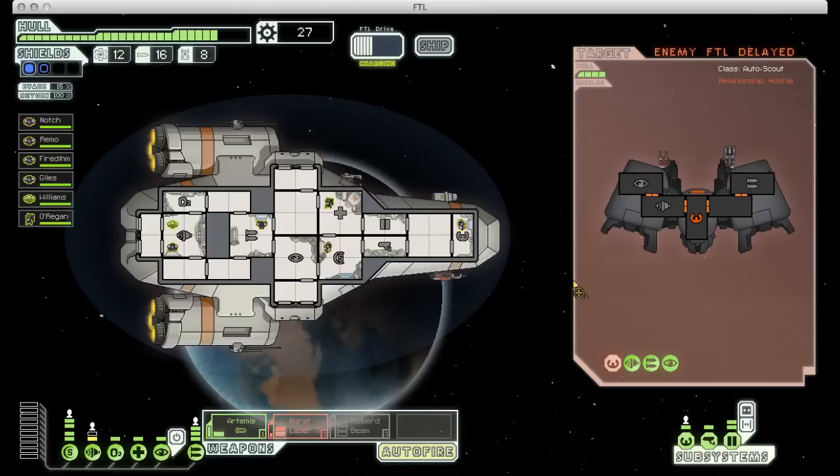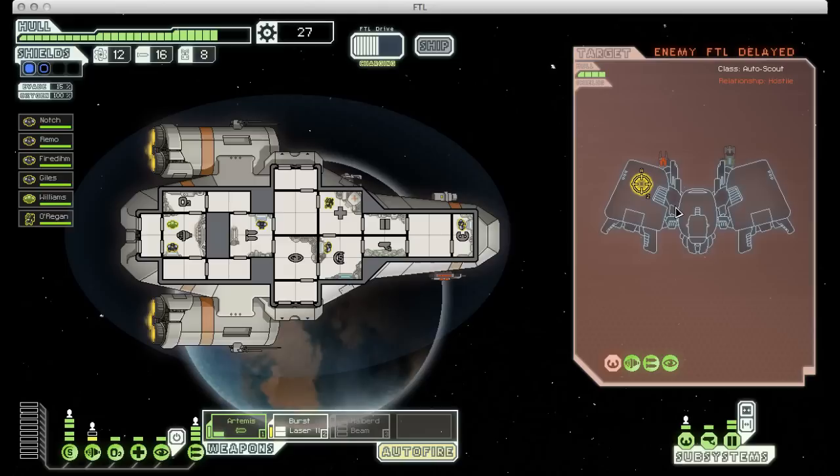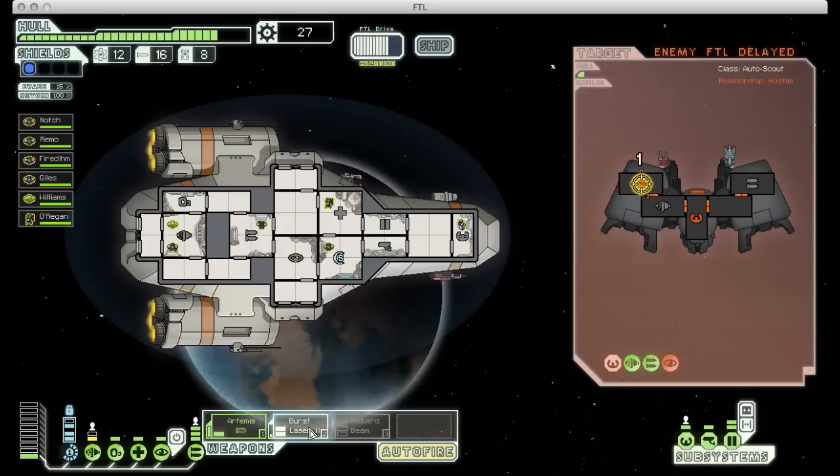There we go. With its piloting disabled, I'm going to target its cloaking unit because it's annoying and I'd love for it to not be able to do that anymore. With that disabled, it can't cloak and it can't get away, so now we just have to finish it off.